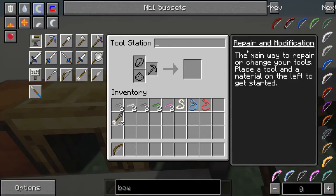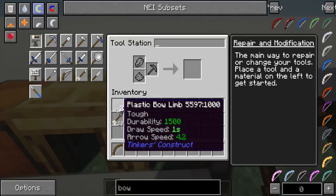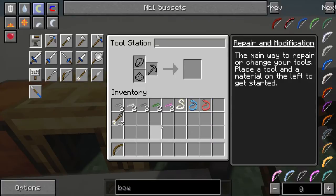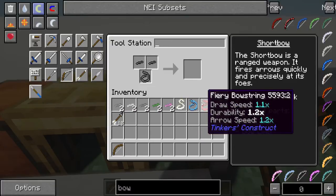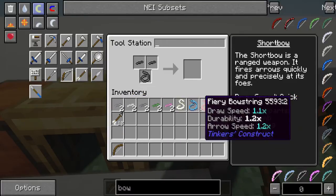I should mention that this is all done inside FTB Infinity, which means anything I do here will be possible inside FTB Infinity. I will try to mention when things are mod-related and when they're not, and I'm going to try to keep this as vanilla-ish as possible. But regardless, you'll notice I have a whole bunch of different things here — we're going to actually try building a bow.